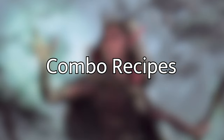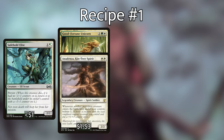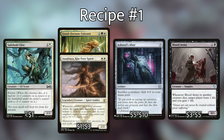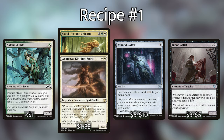We have three primary combo recipes. The first requires any creature with Persist, plus Good Fortune Unicorn or Anafenza, Kin-Tree Spirit, a sacrifice outlet, and Blood Artist. Persist says when this creature dies, if it had no minus one minus one counters, return it with a minus one minus one counter. Good Fortune Unicorn or Anafenza sees the creature entering and puts a plus one plus one counter on it, negating the minus one minus one counter, resulting in a creature with no counters. We can then sacrifice the Persist creature again, looping this infinitely, and with Blood Artist, Zulaport Cutthroat, or Cruel Celebrant, this results in infinite death triggers killing all opponents.